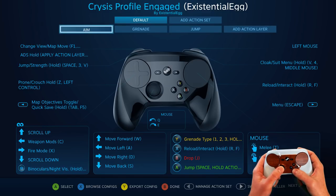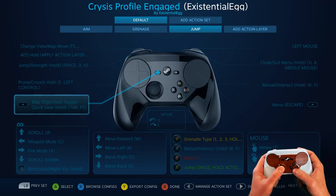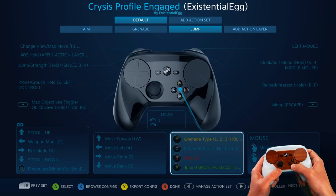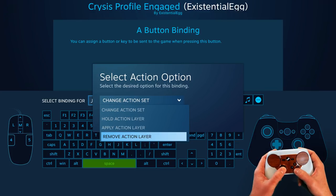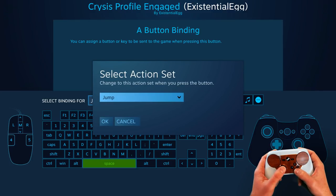These are all action layers. For instance, if I go into jump, you can see that a lot of this is grayed out — it's copying everything. So this is while I'm holding the A button. Let's just show that, and then we have all these new choices. So I did a hold action layer, go to jump.